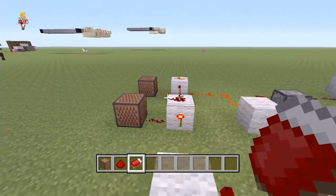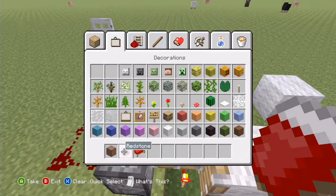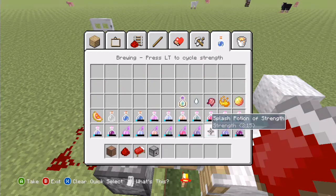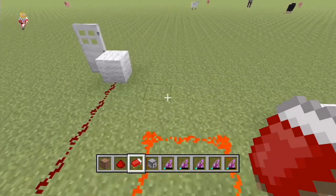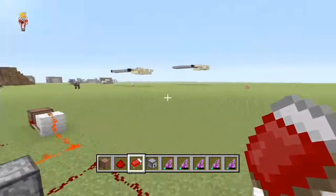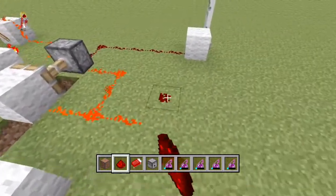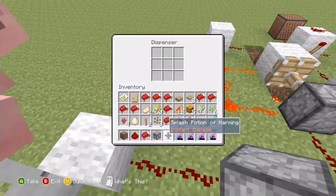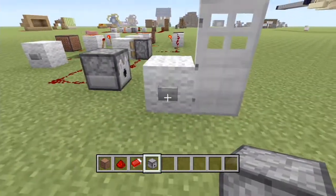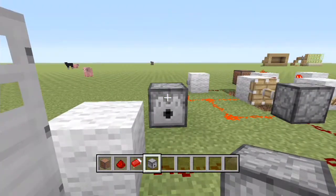You put these note blocks right where you can hear them, wherever you're going to be in your house. But another cool way to use this is if we hooked it up to a dispenser. Get a dispenser and a few splash potions of harming. You could hook it up to the clock if you wanted it to constantly fire potions, but that's a bit wasteful. I'd hook it up to this line here so it fires when they come through the door. When we go through the door — pow, bang — we're hit by the harming potion and would have lost health.